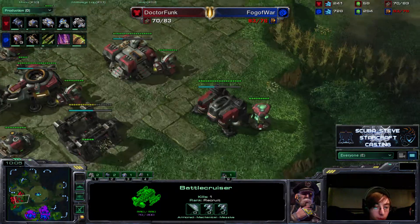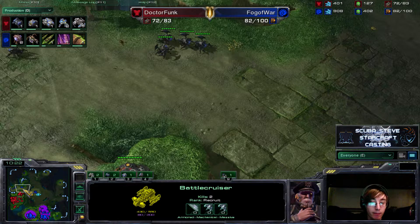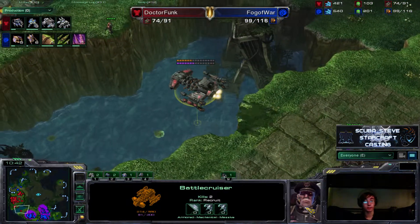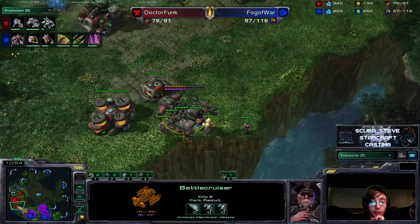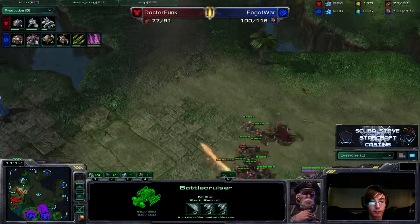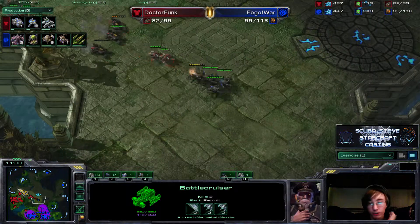Meanwhile, Fog of War has got roaches now and he's covering every place on the map. The BC is getting hit hard, trying to go in for an attack. The queens are fighting it off. Meanwhile, it comes back in to get repaired just as the second BC makes an appearance. That's a failed attack if I ever saw one. And now Dr. Funk is going on the counter offensive, chasing those roaches with his units.